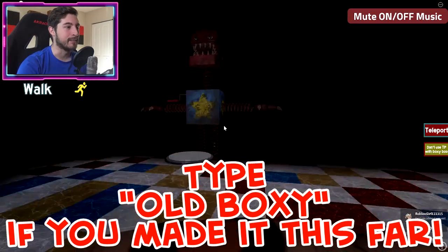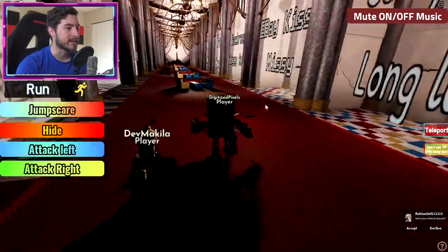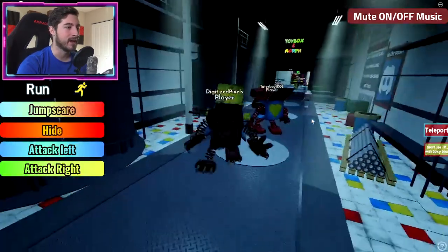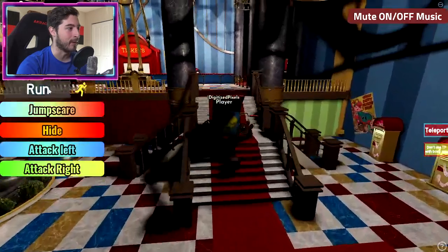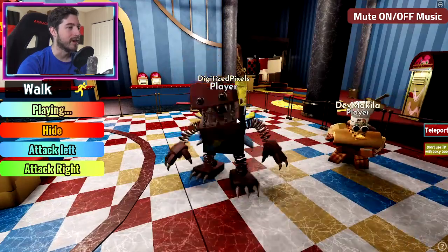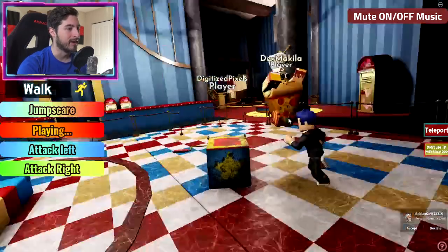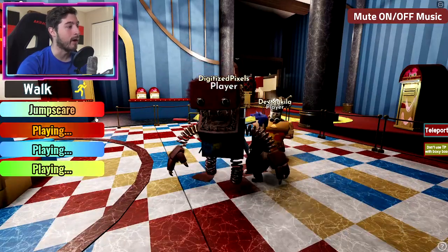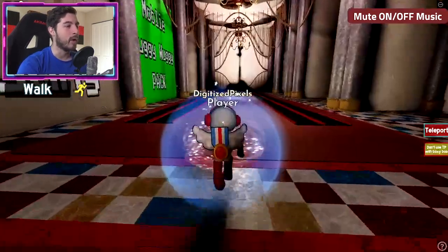Now let's look at the badge morphs. There's Boxyboo — he just looks old. Going to the lobby for better lighting. Classic hide box, attack left, attack right — oh wow, that's so cool. He looks fluffy — fluffy Boxyboo.